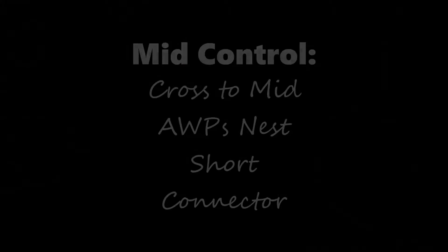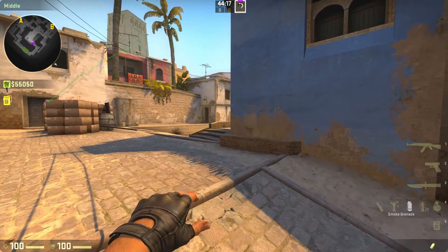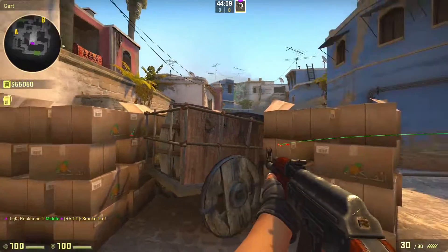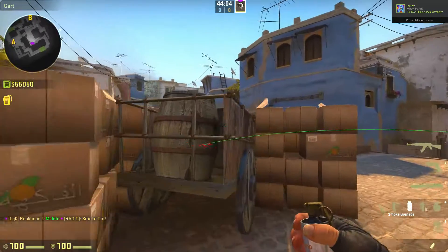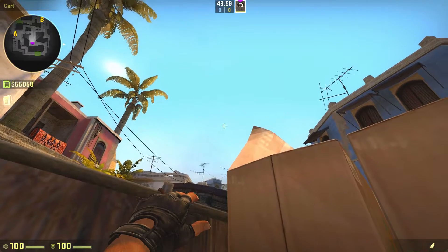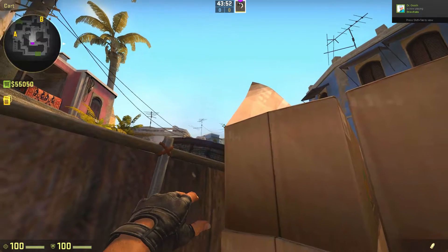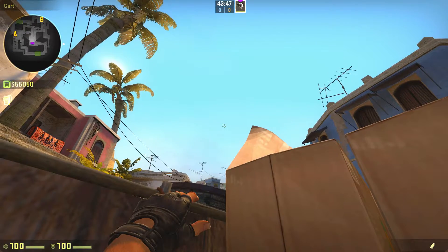For mid, what we usually do first is smoke off the cat smoke here so we can get across safely. We're right behind these boxes. Some people like to go all the way out and then peek into the nest. What I usually do is go right here, look at this one flap, line myself up with this corner, and then just do a simple throw.